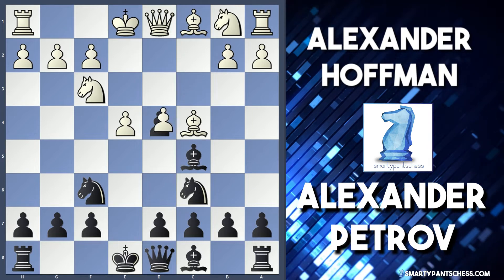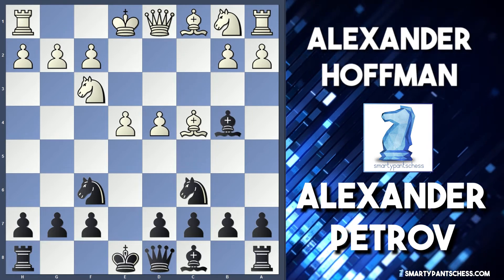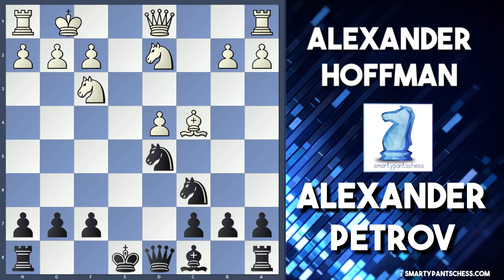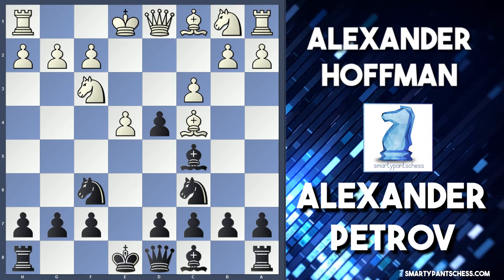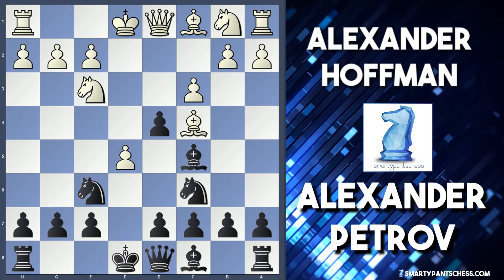cxd4 is an option for white, and play would probably continue with something like bishop b4, which is the main move, followed by bishop d2, captures, then d5, takes, takes, castles, castles — and we're into quite an even game. Instead, after exd4, Hoffman opted for e5, another main move.